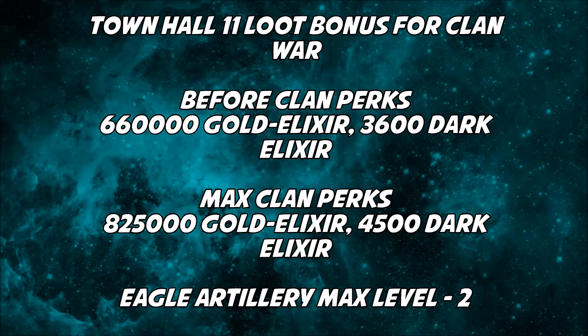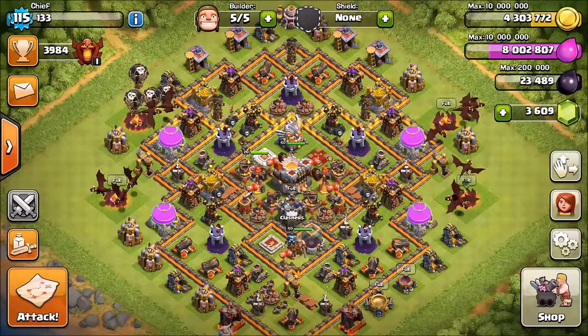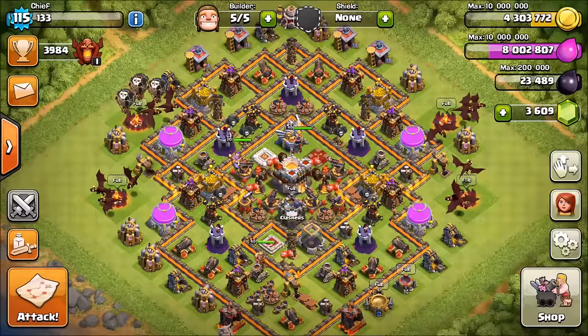Before we get to the replay, I want to touch on yesterday's information regarding the Forum Exclusive. This is the War Loop bonus for Town Hall 11. A level 1 clan without any clan perks is going to have 660k gold and elixir and 3,600 Dark Elixir. If you're a max clan perks, that's going to equal out to 825k and 4,500 Dark Elixir. And as I said, two levels on the Eagle Artillery — that's for a maxed-out Town Hall 11, so a max weight base.